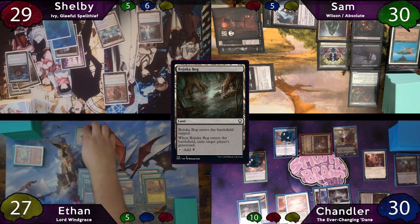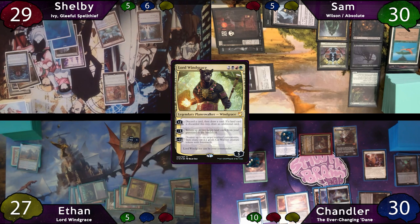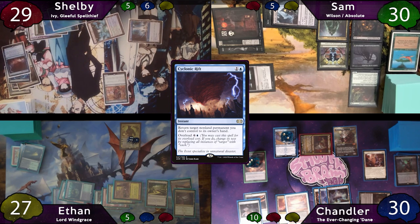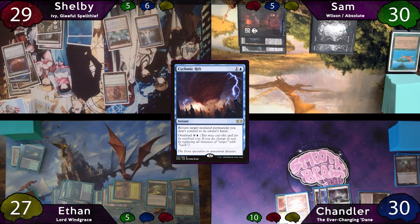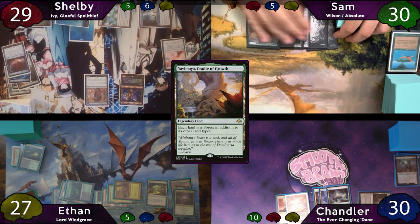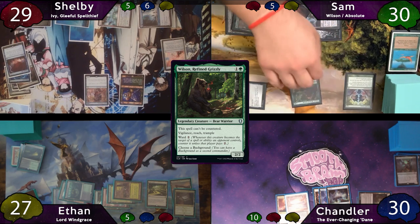The turn is passed to Ethan, who has to sacrifice Rada on his upkeep. Ethan taps for 7 mana and recasts Lord Windgrace, upticking to discard a Nurturing Peatland and draw 2 cards. He then plays a Mazavith. On his end step there's a Smuggler's Share trigger, but Shelby responds by overloading Cyclonic Rift — everything's bounced. On Shelby's turn he plays a Basic Forest, recasts Ivy, draws a card off Beast Whisperer, taps for 3 to cast Twinning Staff. Sam replays Yavimaya, Sol Ring, Parallel Lives, and Wilson, passing to Chandler.